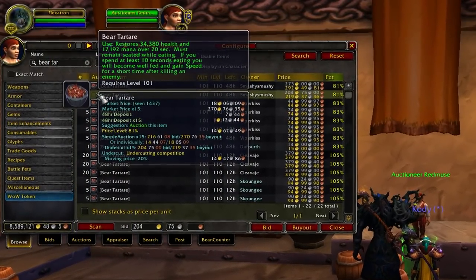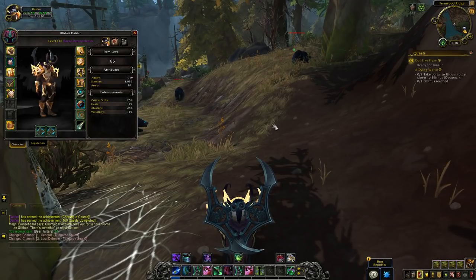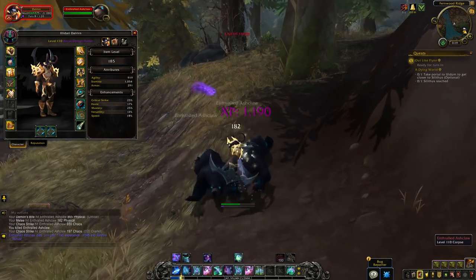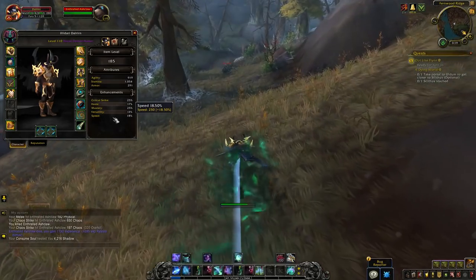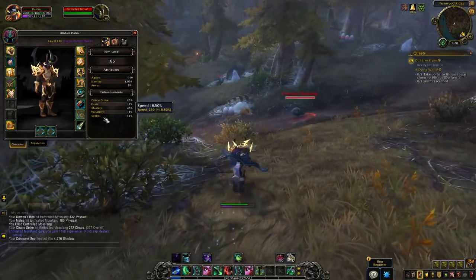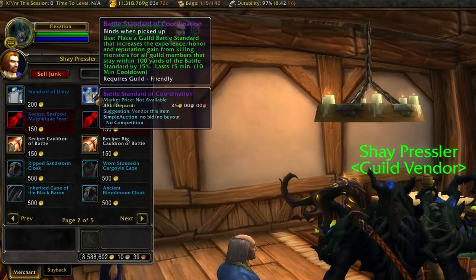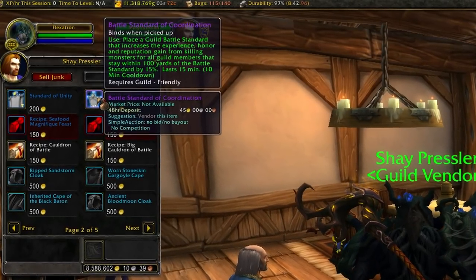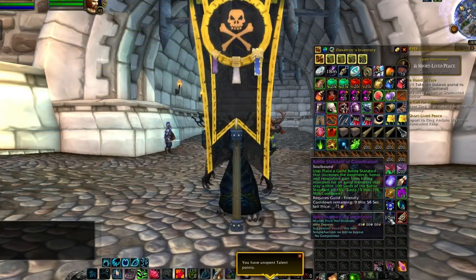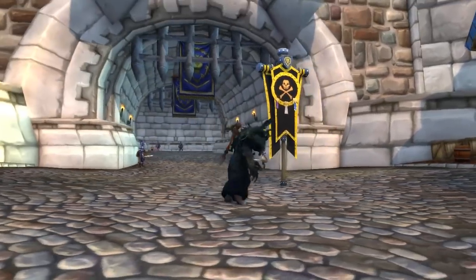Some miscellaneous minor tips to go out on: you can also pick up some Bear Tartar if you want. Unfortunately this got nerfed in the pre-patch — it used to give you a raw 70% speed bonus, but it was changed to 250 speed rating, which is about 18% increased movement speed at level 110 and 9% at 120. So it is very minor, but it doesn't hurt and it'll give you a little speed boost whenever you kill an enemy. Another item is the Guild Battle Standard. It's only for mob kills, but you buy this from your guild vendor in Stormwind or Orgrimmar, and when you put it down it'll give you some bonus experience whenever you kill an enemy. It's best used when you just arrive in an area where you have like three quests.